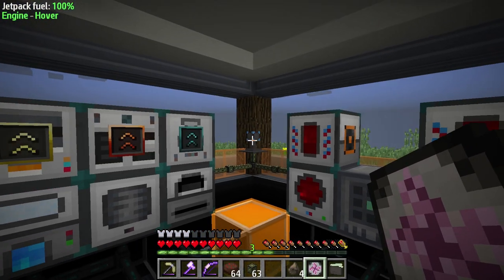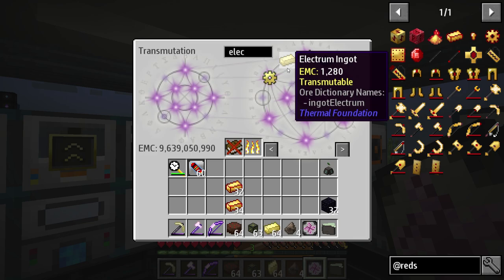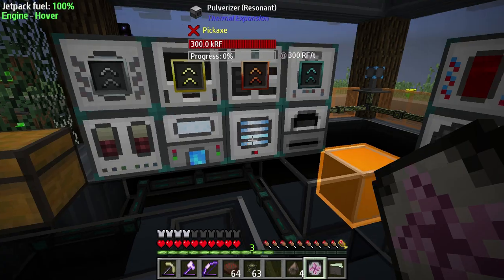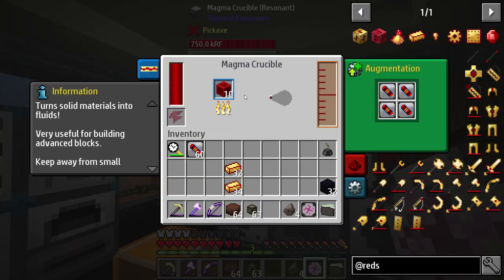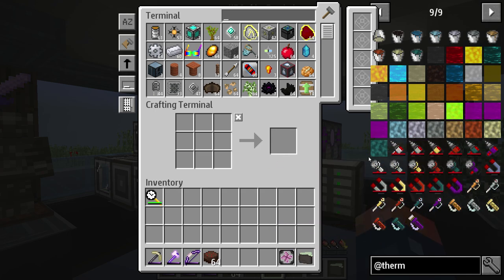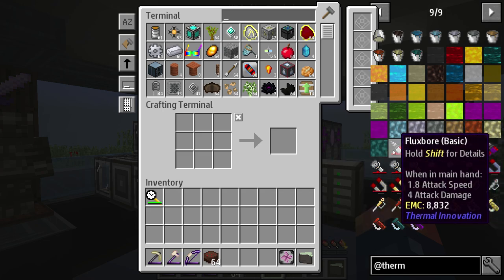We probably need more electrum, because everything else we're probably doing good on. So let's just throw more of that in here and that should get us what we need. Yeah there it goes, it's processing up, throwing it in here, we're getting our buckets. The only thing we're waiting on is redstone and we're good to go. With that being processed, let's start working on some of the other tools we need to make in our quest book.